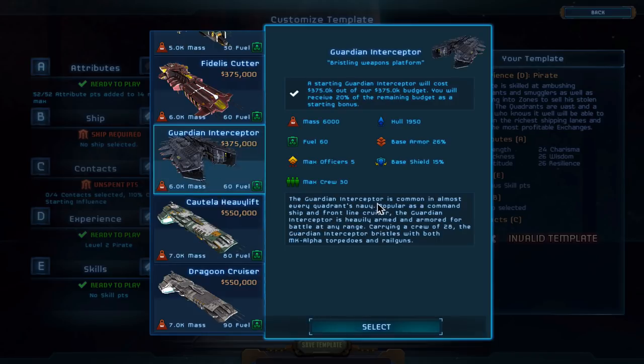Since we have the ship priority so high we can get a pretty big one. I'm going to get a Guardian Interceptor - it's heavily armed from the start, with heavy armor, so if we do get attacked early on in the game we have a good chance of survival and not taking on a lot of extra damage.